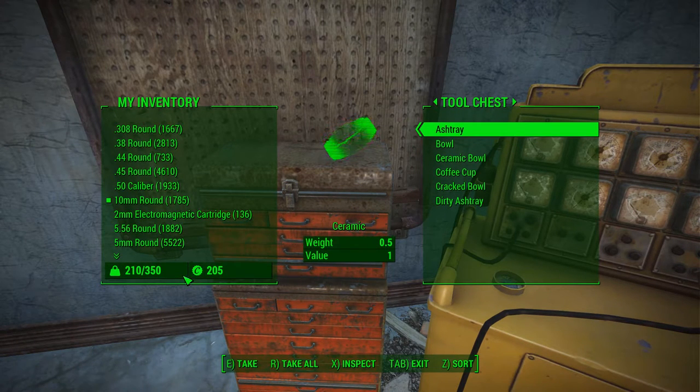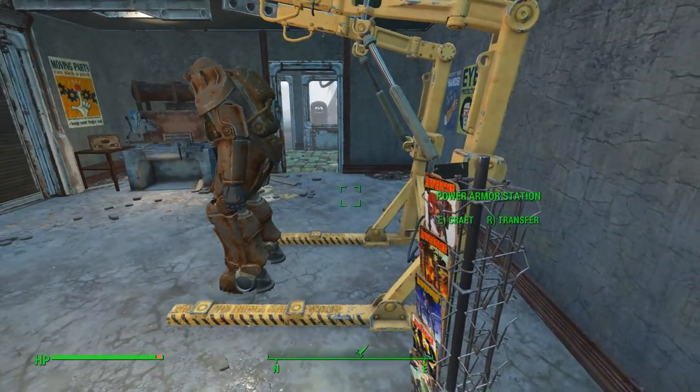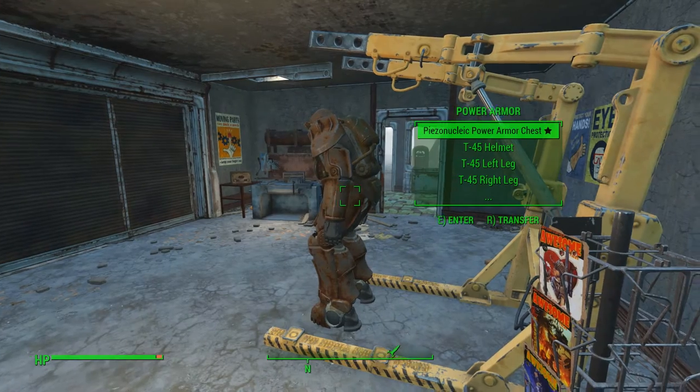Here we have some very simple items that you could find on any office desk or in homes on coffee tables or nightstands, and they are all sources of ceramic. Ceramic will come in handy for your higher-tech mods and crafting, and even repairing certain items that you might find handy in the world.